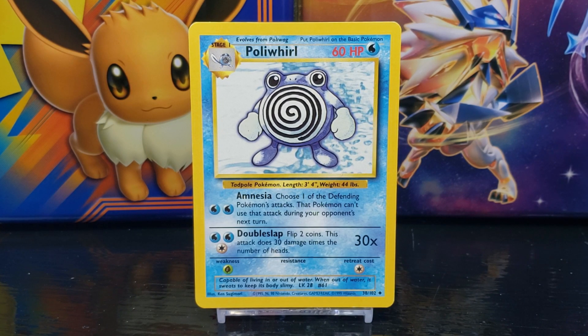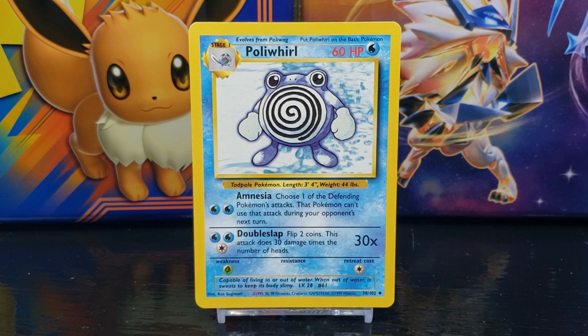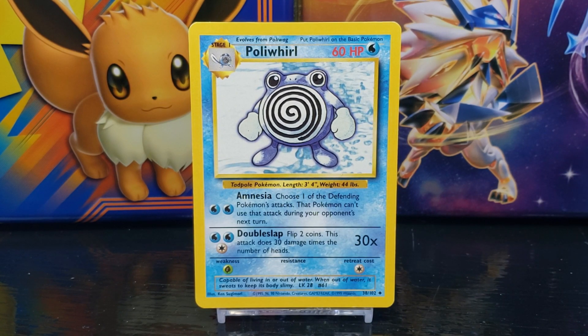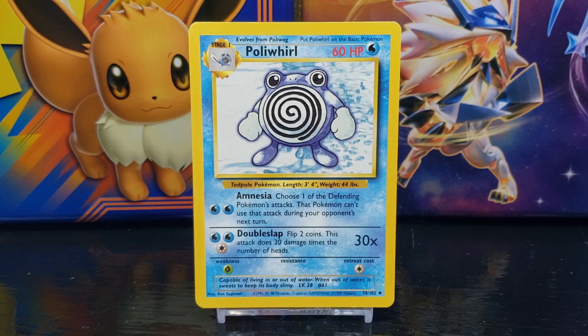Below this you have the Pokémon's Pokédex entry, which reads: capable of living in or out of water — when out of water it sweats to keep its body slimy. After that you have the featured Pokémon's current level, which is level 28. Next to that you have the Pokémon's Pokédex number, which is number 61. Down in the right corner is the card set number, which is number 38 out of 102.